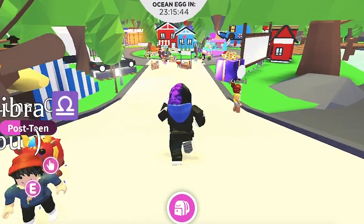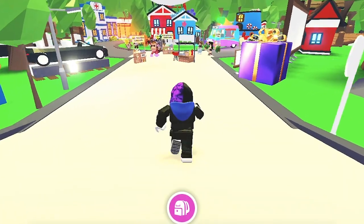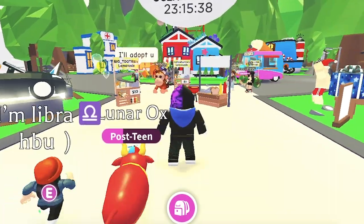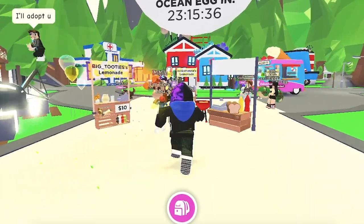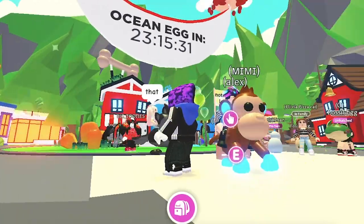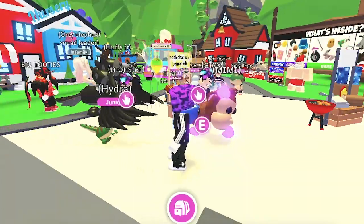Some of the pets that appeared in Adopt Me's teaser on YouTube and Twitter include what appears to be a shark, crab, and a seahorse. The Ocean Egg is a dark blue colored egg covered with green sea kelp on its underside, accompanied by a yellow starfish near the top.